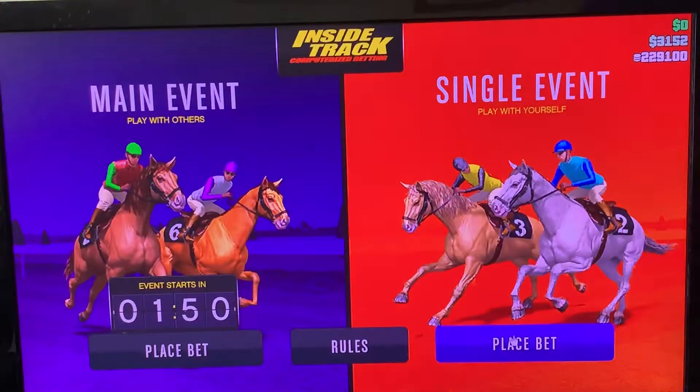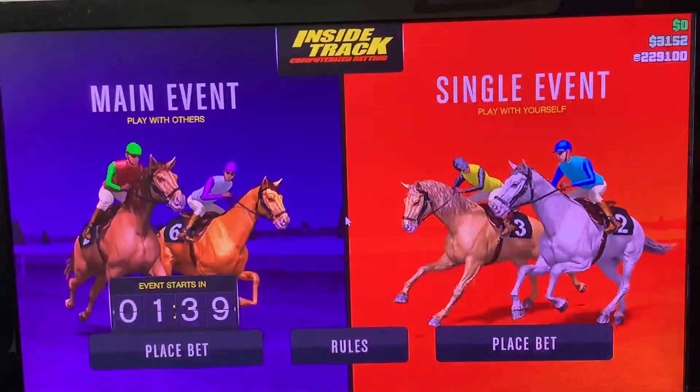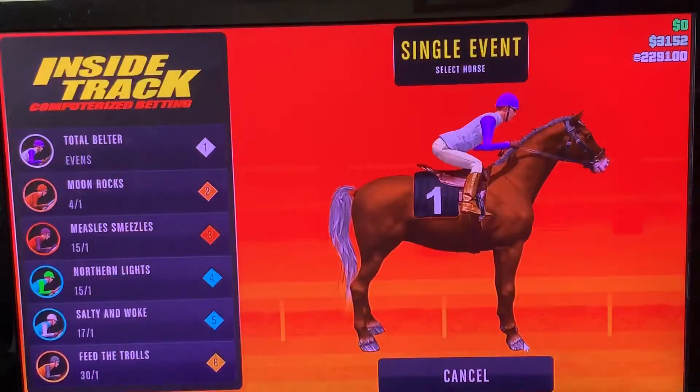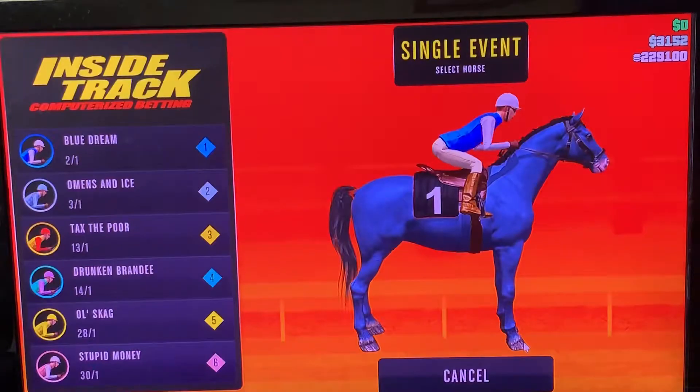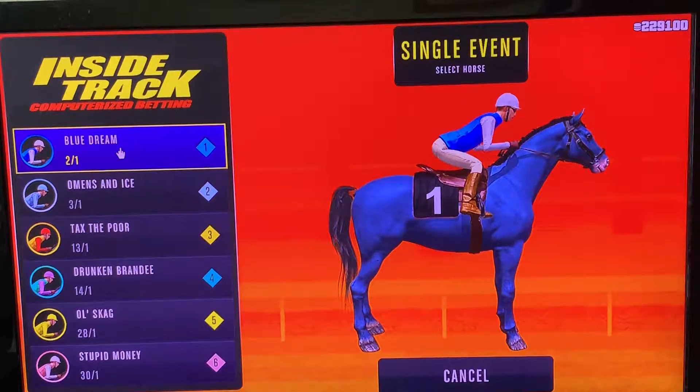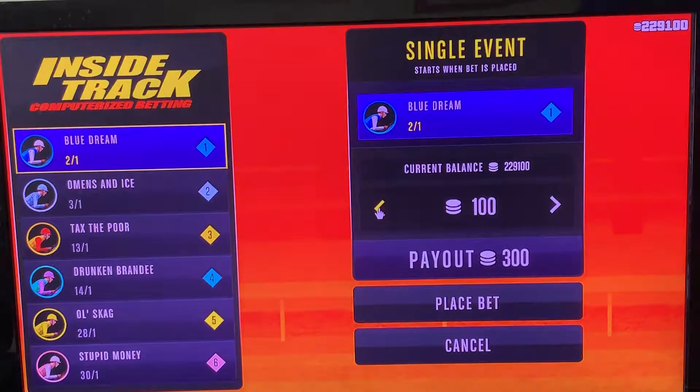I'm just going to show you again how this actually works. There are normally two serious horses. Come on, give me a good horse. This is how this works lads — I'm looking for Blue Dream. Blue Dream normally wins every race, so I'm going to place it again.